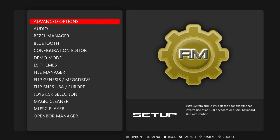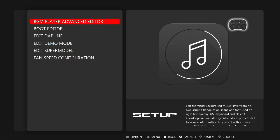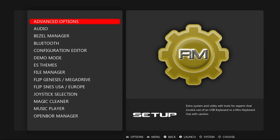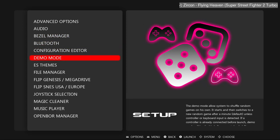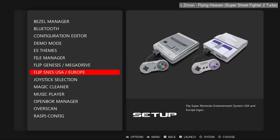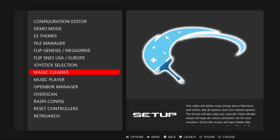For example, the advanced options — if I decide to remove them on the final release, I will, and you will never see them. Just because I show options in these videos doesn't mean they'll be on the final release. At the moment those scripts serve me for my work, not so much for the user. But the user-facing stuff is all there: the bezel manager, which is an exclusive feature of the new Retro Machine; the demo mode, another exclusive feature; the Super Nintendo America and Europe flip; the magic cleaner.